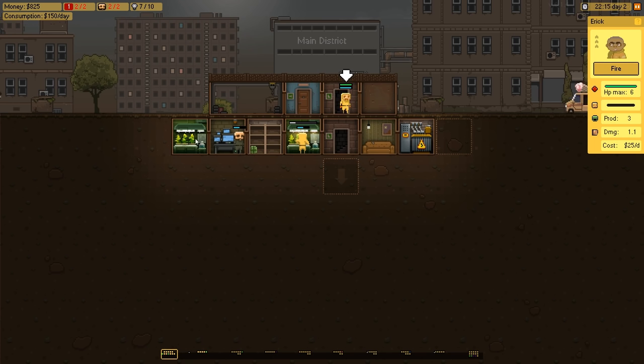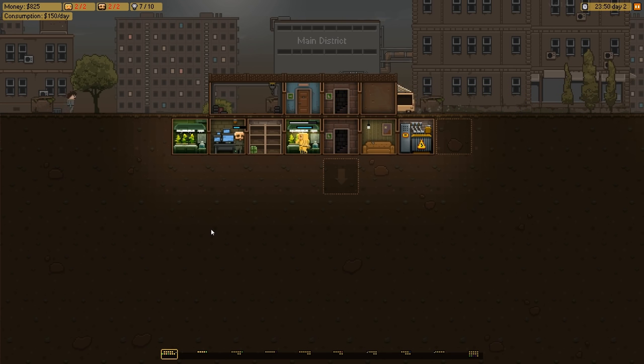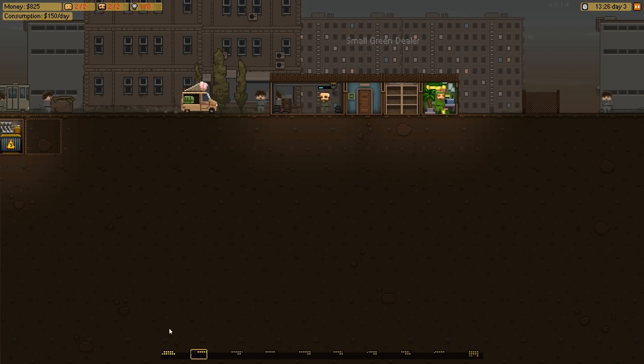Let's send him to work in there. As you can imagine, you have to create your rooms to actually produce your goods. These guys are obviously producing some bales of green stuff - I wonder what that might be. We have our little ice cream van here that's going to pick up a package, and we can see he's going to a small green dealer.